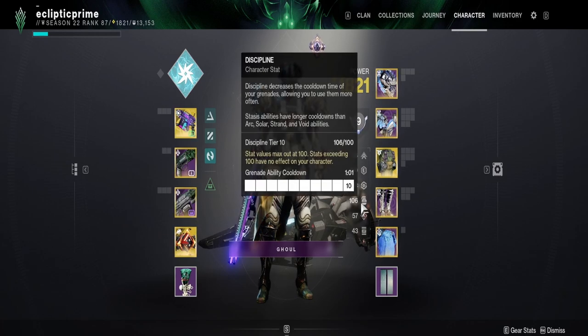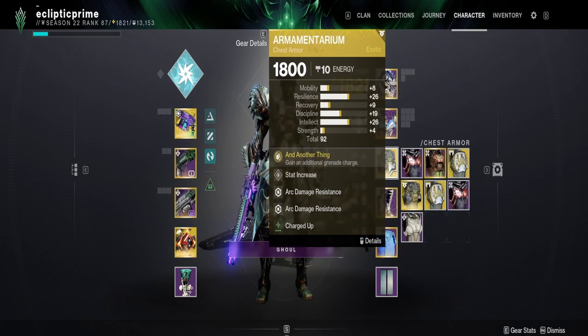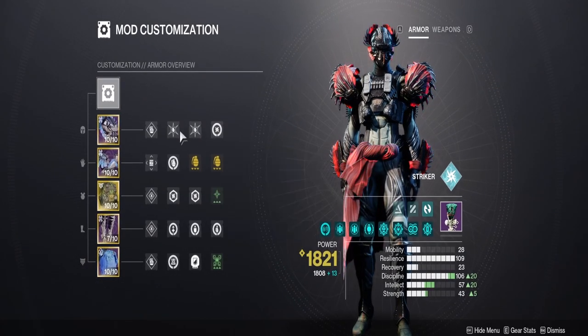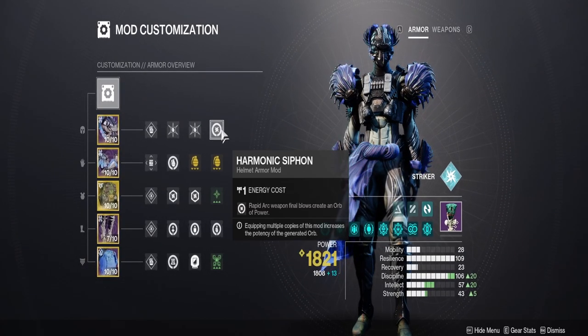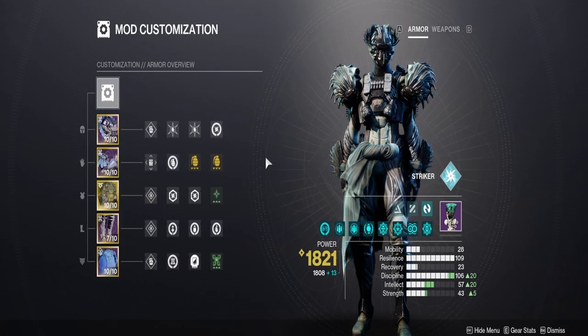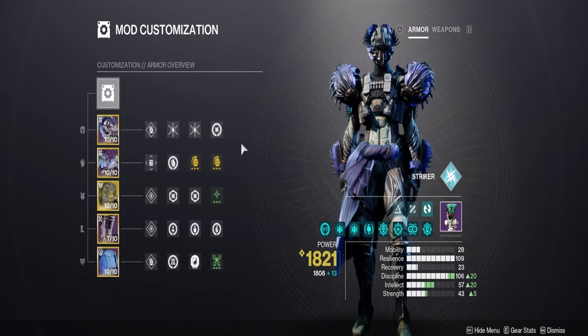High resilience keeps us alive. High Discipline for our grenade spam, as our grenades are our main focus with Armamentarium giving us a second grenade charge. Two Maches to Assets, one Arc Siphon as we're using an Arc weapon primarily for add clear. We'll be using the Hand of Crota for champions or some add clear, but nothing too crazy.